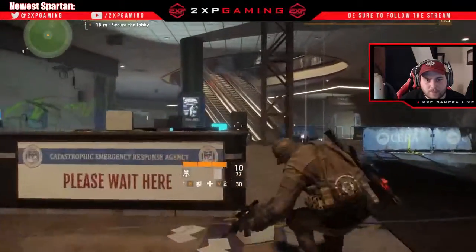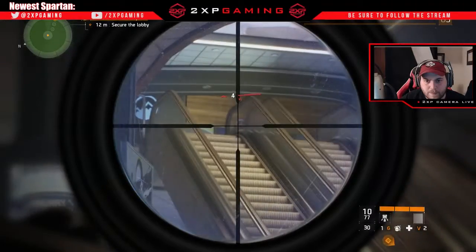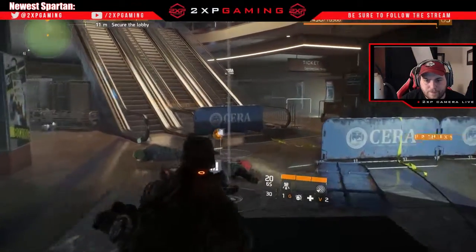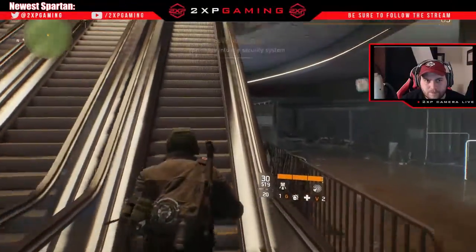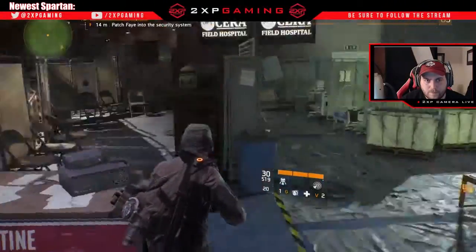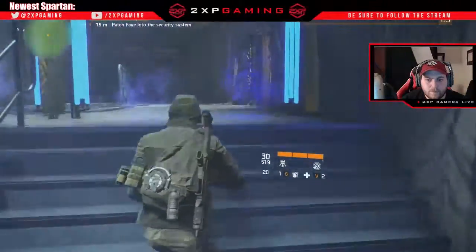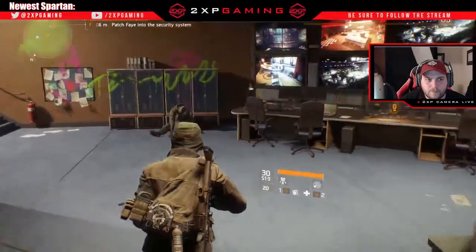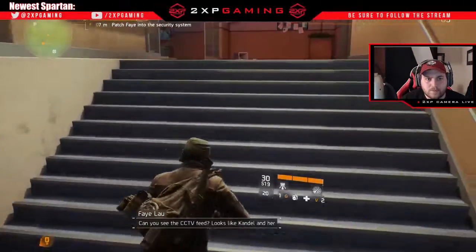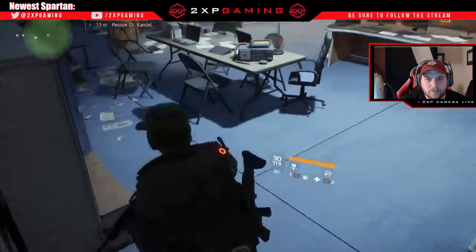One of the complaints people have been having — and it is one of my complaints — is the MMO-style damage per shot against human enemies. When you're playing with mythical creatures or aliens and it takes multiple headshots to down something, I can understand that. But in a more realistic setting with humans, having to land multiple headshots to take an enemy down does take away from the immersion. It pretty much effectively turns these enemies into bullet sponges. I don't think it's a huge detractor, but I can see how players are put off by it.